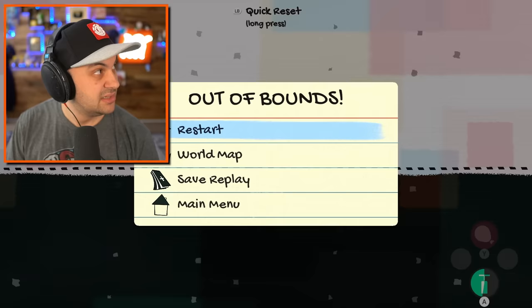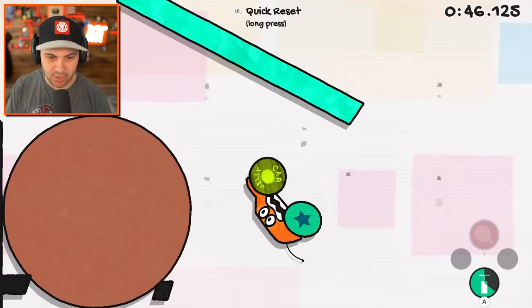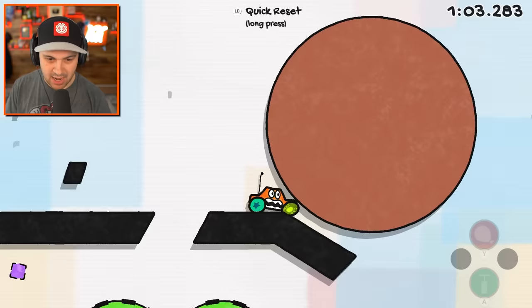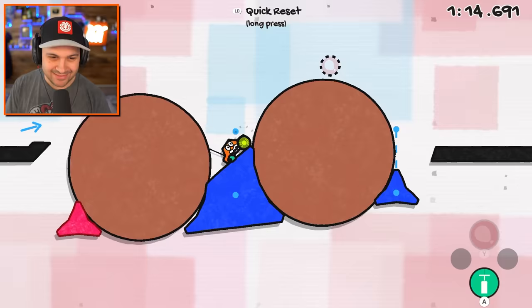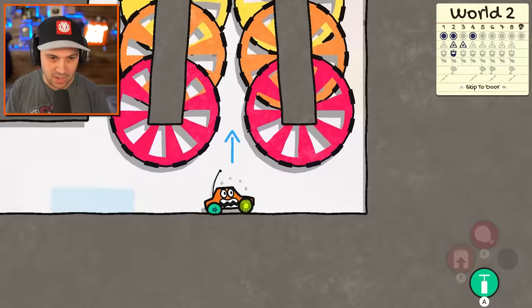Let's do this. I'm going to squeeze myself through here, although I do know there seems to be another path. I think this is what we need in order to make that path doable. Got to knock the ball into some kind of spot that allows me to bridge the gap maybe. Yes, we figured it out. That's something that we unlock later. Give me the stop sign and get me out of here. That level was definitely tougher than previous ones.